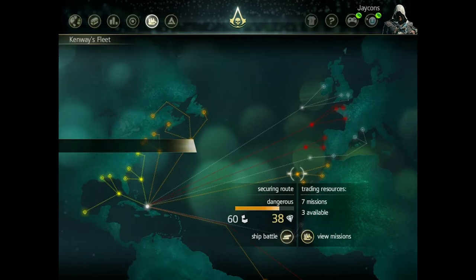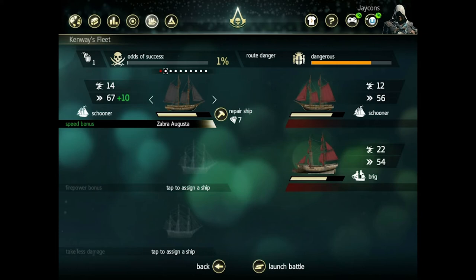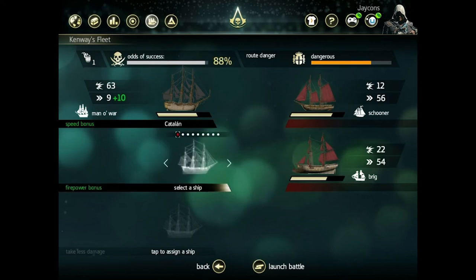So we'll go to a ship battle here. You just want to slide over and find some ships that you want to bring into battle with you. I will bring in that one, and you just want to make sure that your odds of success go up to 100%.